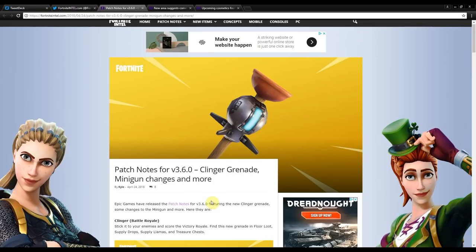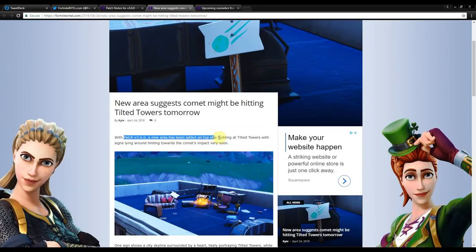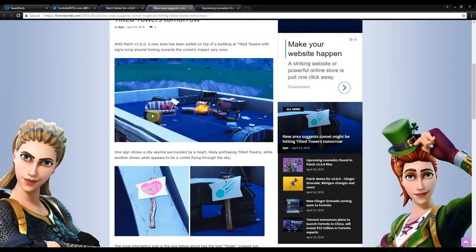I can't wait to use the clinger grenade — we're going to try and get gameplay for you guys in the next video with a double upload today. Let's talk about this meteor and tilted towers. A new area has been added on top of a building at tilted towers in patch 3.6.0, with signs hinting towards the comet's impact very soon. On the roof, there's a whole setup where people are sitting outside waiting for the meteor, like the end of the world is here.